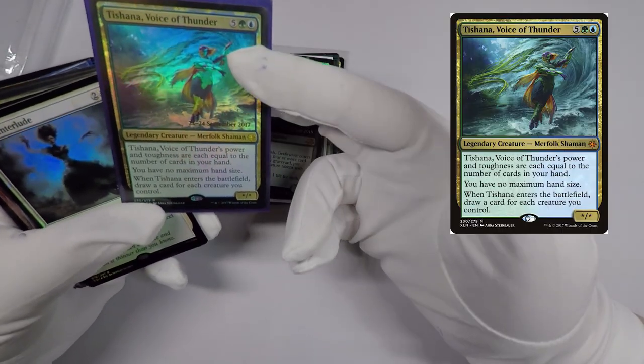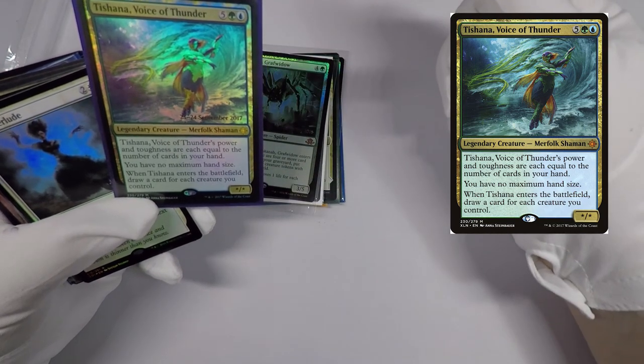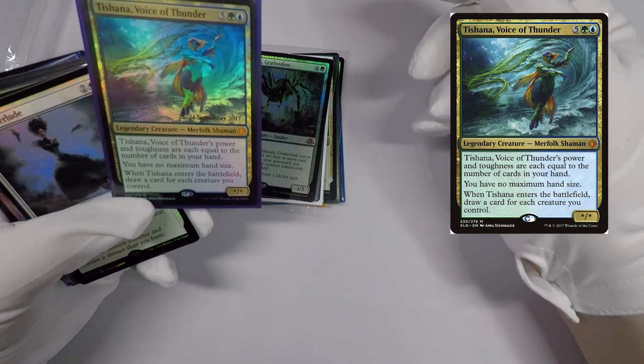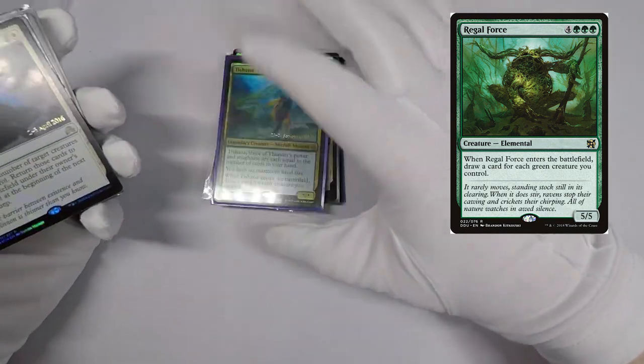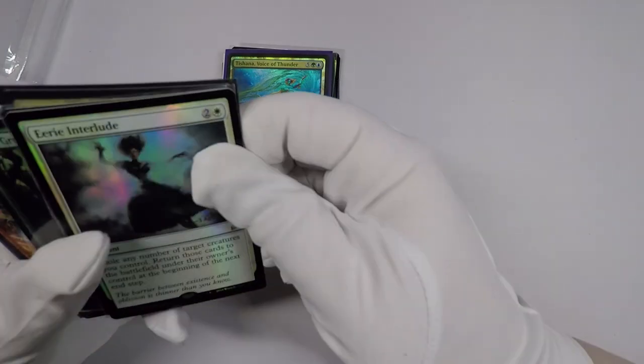I picked up Tishana, Voice of Thunder. She's basically a multicolored Regal Force that draws for creatures instead of just green creatures. I thought she'd be a good card to have — at some point I'm going to use her in a blue and green deck.